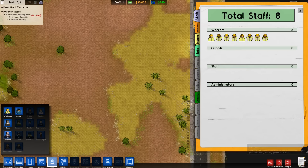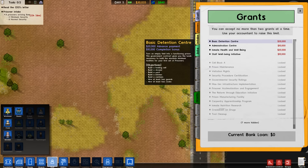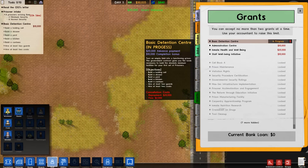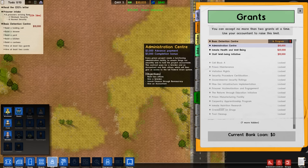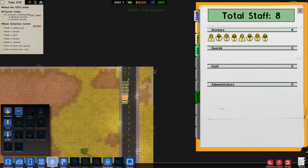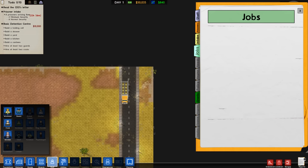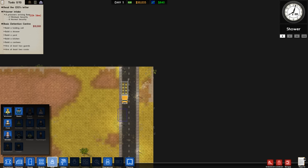First thing we need to do is on this little reports tab is to get the basic detention center grant, because you don't have enough money otherwise if you don't accept that. And then after that one I'll do the administration center grant. You get a pretty good amount of feedback over here — it has all your staff and prisoners on there, budget items, different needs when you have the psychologist, and your daily regime for your people when I get the warden in there.